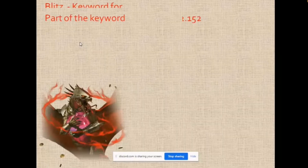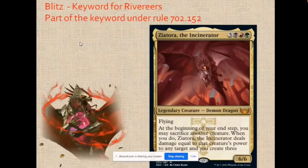Followed by the Riveteers. Blitz is a keyword for the Riveteers under rule 702.152. Blitz is similar to one mechanic introduced during Fate Reforged — it's similar to Dash, wherein you pay an alternative cost for it. When you pay the alternative cost for the Blitz creature, it has two static effects: first, it gains Haste, and second, you sacrifice this creature at the end of turn.